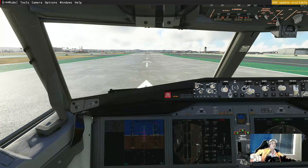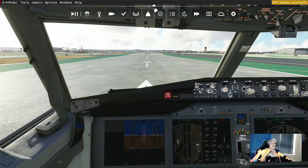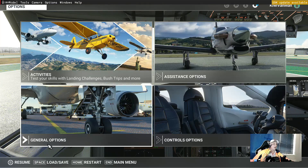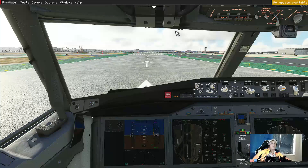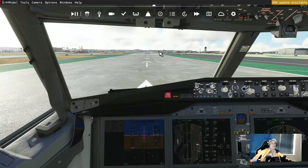Every time you spawn into this game, you've got to add the replay mode to the menu. To do that, hit Escape, go into General Options, go down to Experimental, and there's the Replay Tool — you've got to turn it on. Unfortunately, every time you spawn into the game it's a real pain — you have to come in here and turn it on. But once it's on, go back and resume. Always get this done before you start flying so it's ready when you need it.